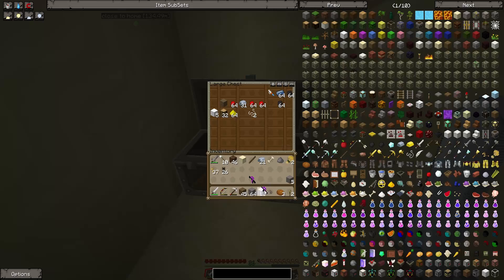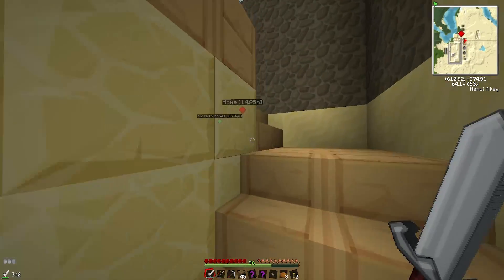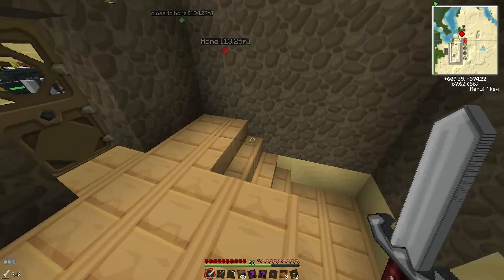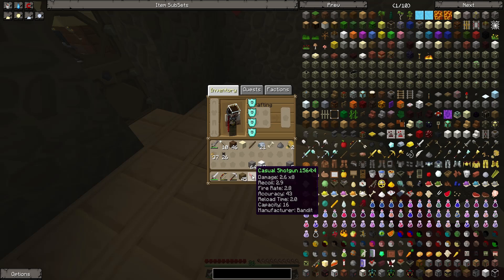Two other things that were also given to me — some random guns. I'm going to use these to see what we've actually got. Shotgun. I've got a casual shotgun. Damage: 2.6 times 8. It's alright, not great.